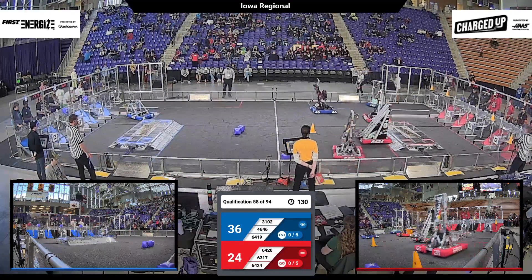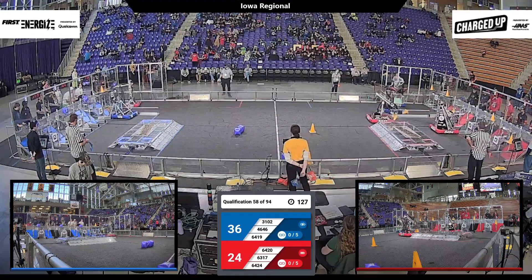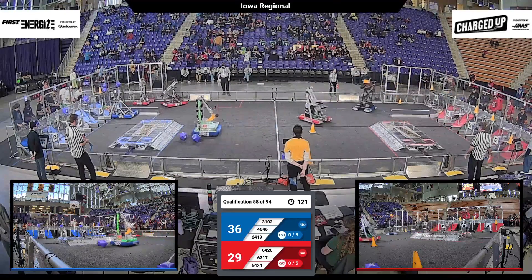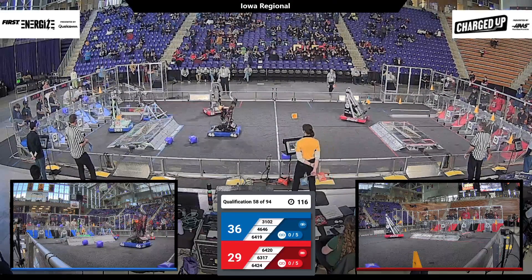So it's Red with ground to make up. 64-24 now, they've got a hold of a cone. Good place that up high for the Red Alliance, they do. 3-1-0-2, hurt over some cubes, and they've got a cone.